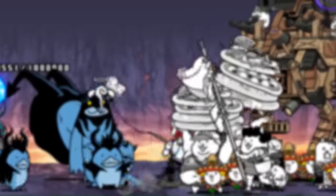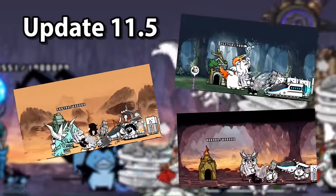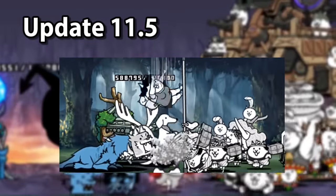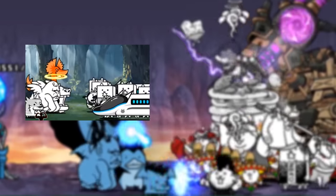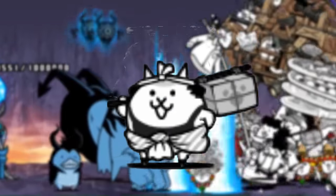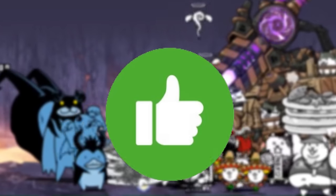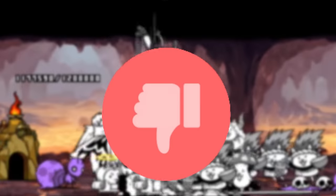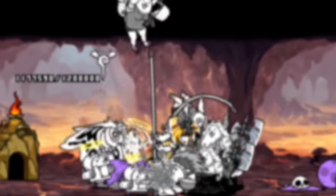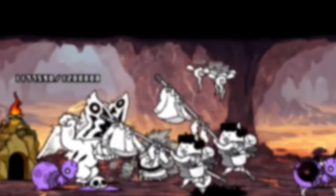Behemoth came a few updates later in update 11.5, with some farming stages that would later be expanded on with additional stages and a few one-time playable special stages. This trait similarly arrived with new abilities, new mechanics, materials, and units as well. The Aku Realms update was very well received and cemented its place as a welcome addition to the game, while the Behemoth updates led to lots of controversy with mixed opinions. When it comes to adding a new trait, you could say that Aku succeeded while Behemoth failed, but why did this happen?